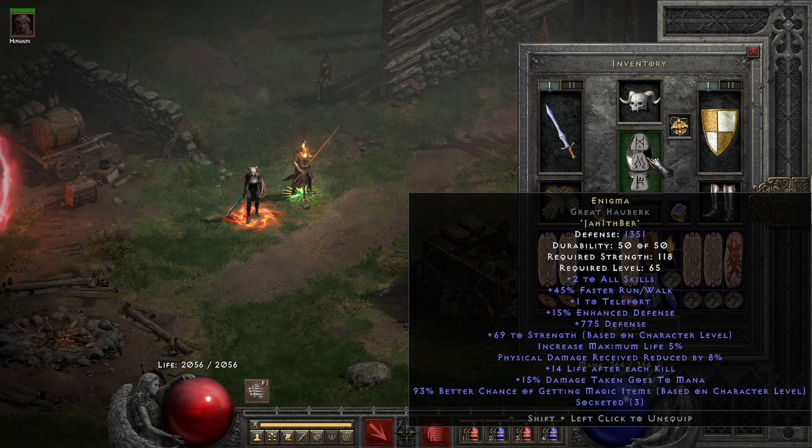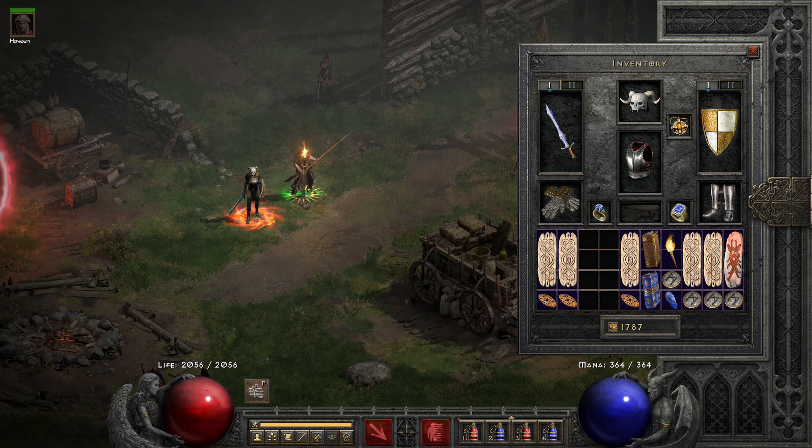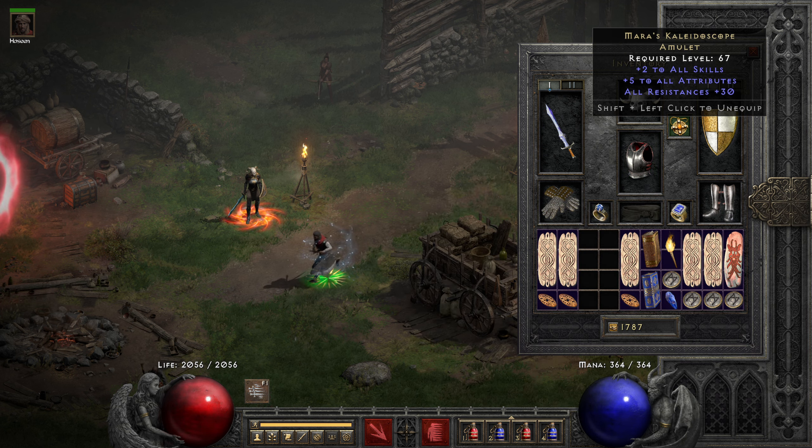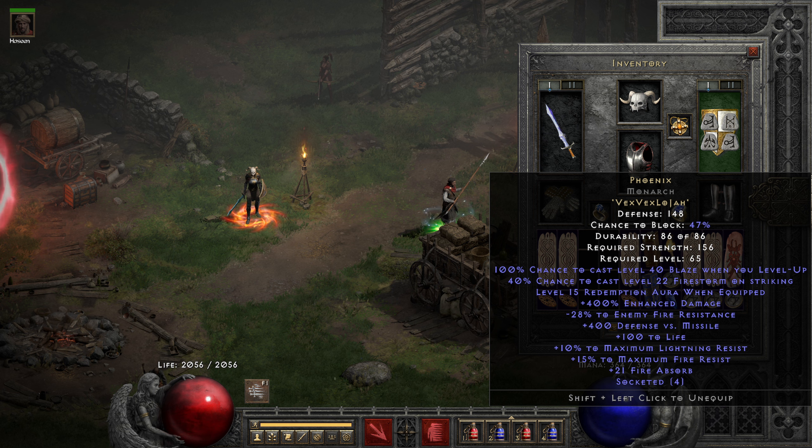We don't have the best FCR breakpoint, but it is pretty decent. We are reaching the 12-frame FCR breakpoint for teleport. We have 45 or 50 faster cast rate, and the next breakpoint is 65. You could also go with a 50% FCR amulet to hit the 11-frame cast breakpoint. We are running a Phoenix Shield — not a Spirit shield, which is why our FCR is pretty low. But it gives us minus 28% to enemy fire res, which is huge.